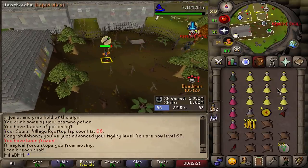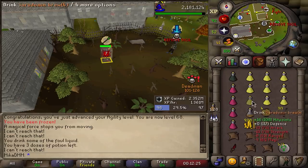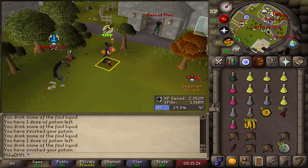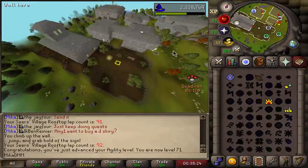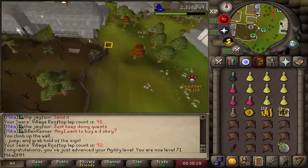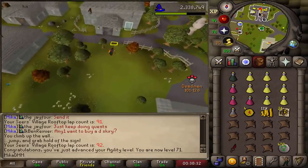We're getting attacked right now. Unfortunately Mika's microphone sounds like complete ass, but here you can see him tanking a PKer. And of course he escapes the PKer. There we go — 71 agility. Didn't take too long, honestly. Now I can do Nechryael with a little bit more confidence that I'm not going to straight up die.